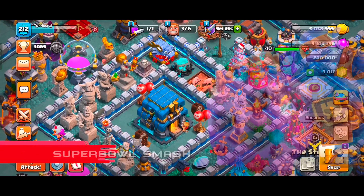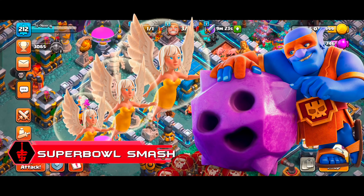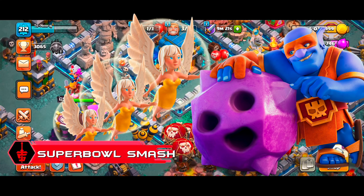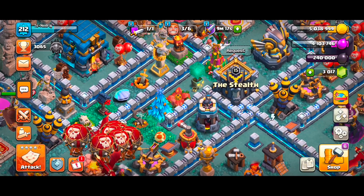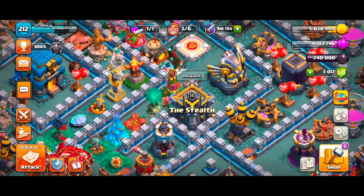At number 5, we have the Super Bowlers attack strategy. This strategy is incredibly powerful, and almost every TH12 player tries to use this army at least once in their life. So let's start this attack.